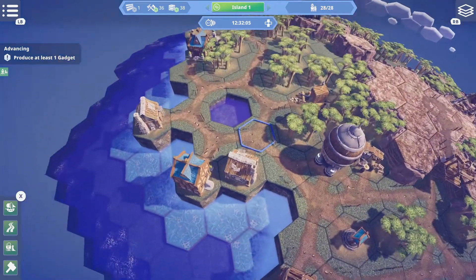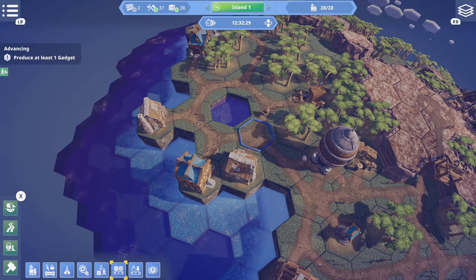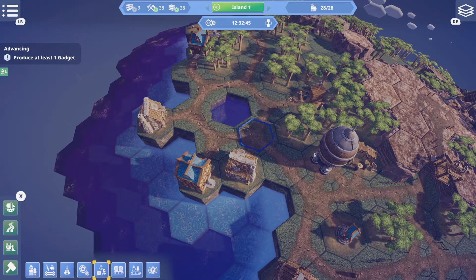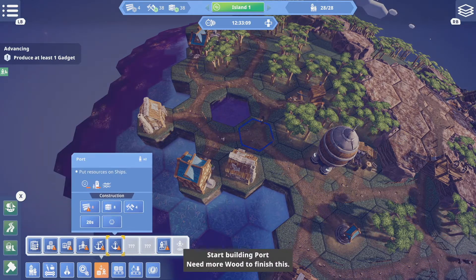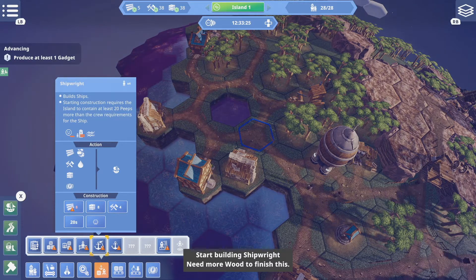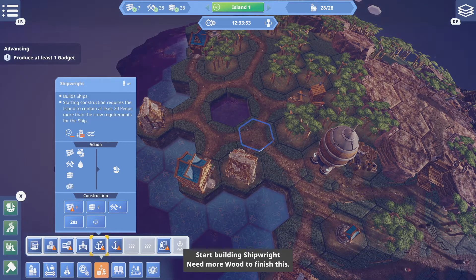What we're going to do next is — it's advising us that we should explore our planet here. So we're going to build a shipwright, as soon as we have enough wood, so that we can build a scout ship and sail around and see what kind of things there are.